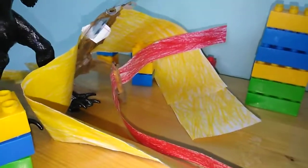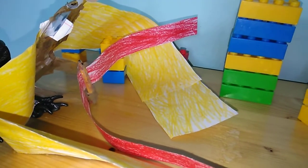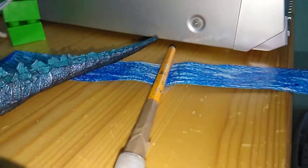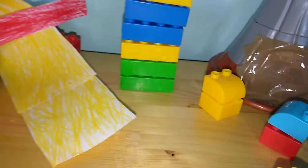Now it's time to talk about Rodan and King Ghidorah. Rodan is made out of paper and tape. Amalfa is also made out of paper, tape, and straw. And King Ghidorah is made out of paper, plastic things, and tape.